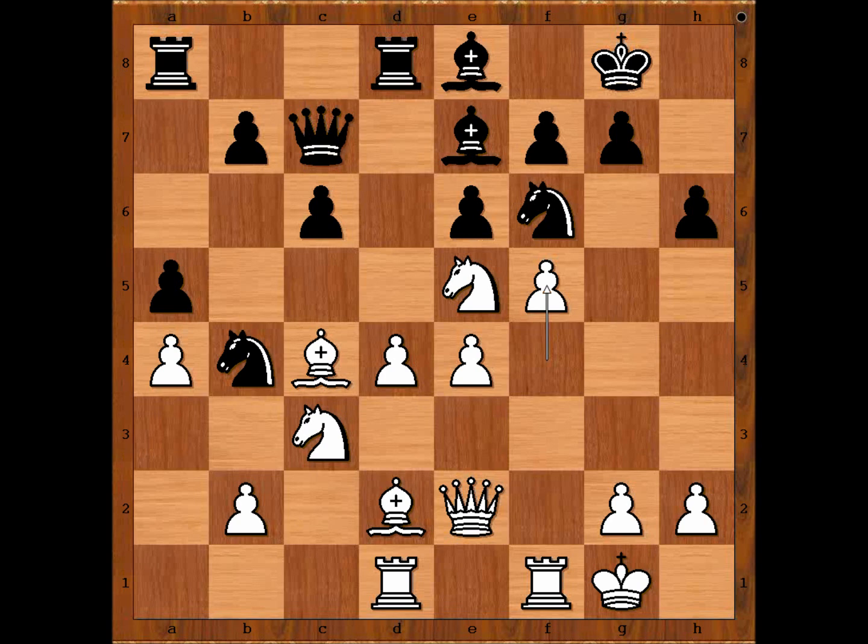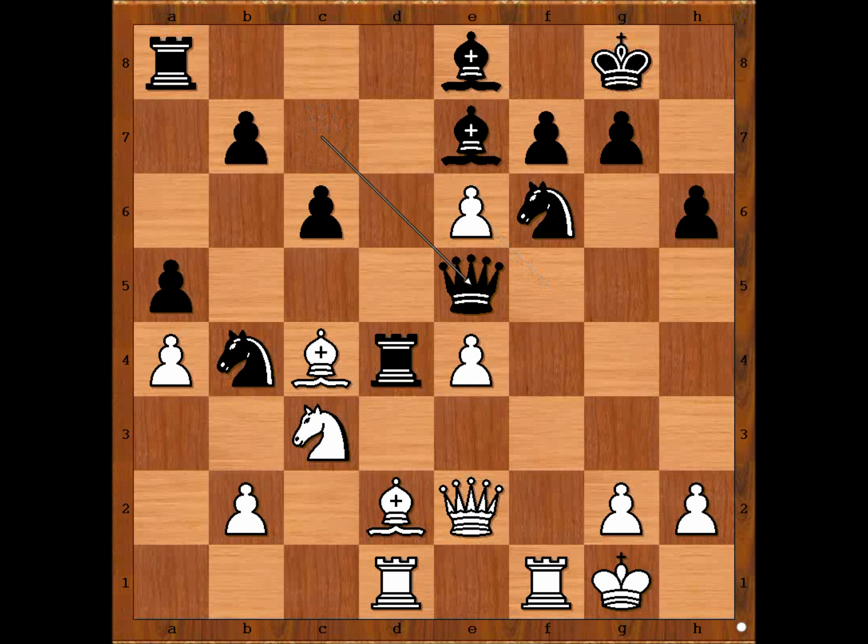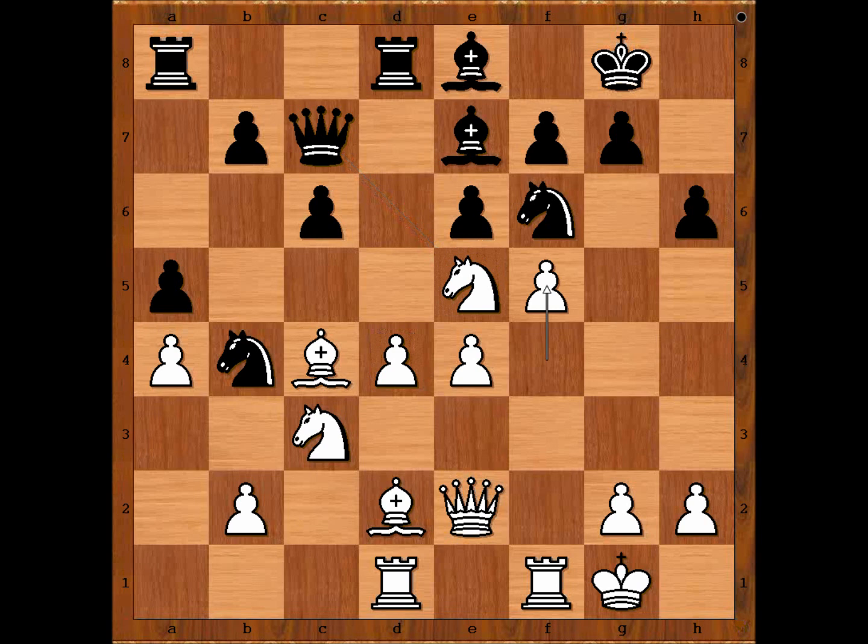What is the best move for black in this position? Mitchell captured the pawn on f5, but better was rook takes on d4. The move f takes on e6 doesn't work because of queen takes on e5. We have e takes on f5, rook takes pawn on f5. Black to move.